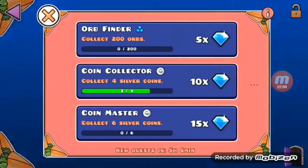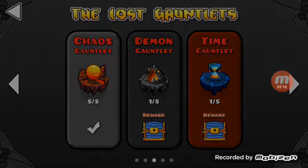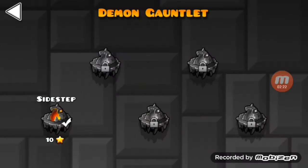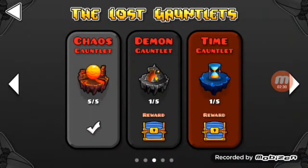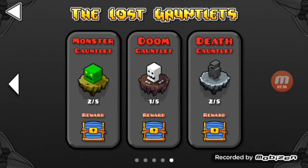As you can see, I beat these levels — demon and gauntlet — that was a really hard one to beat. Maybe just a medium demon, but I mean, I suck at the game. Sidestep — beat that one. I didn't actually beat it, it's just the glitch. And if you go back to the options — should I wait for it to load the options — as you can see, I didn't beat all of these levels. Well, actually, most of them I did.